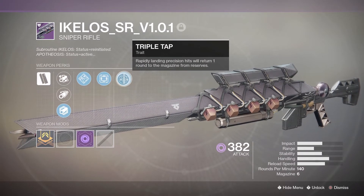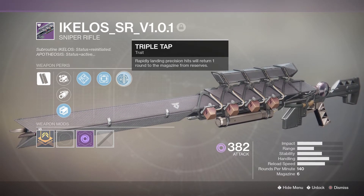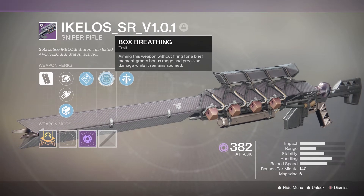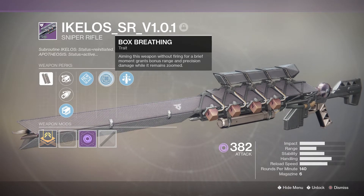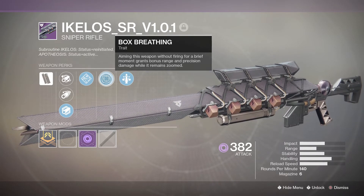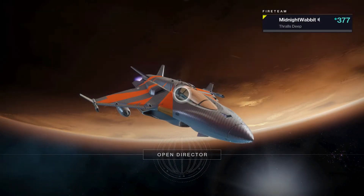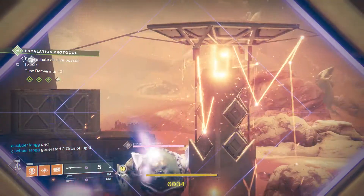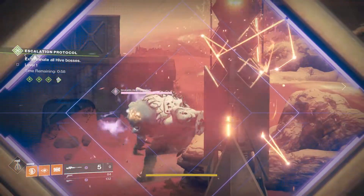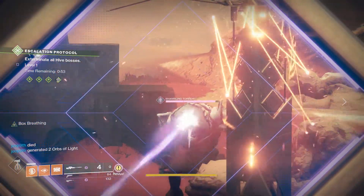What makes this sniper truly special is a unique perk called Box Breathing: aiming this weapon without firing for a brief moment grants bonus range and precision damage while it remains zoomed. As long as the weapon stays zoomed, the rest of the magazine will have that bonus precision damage — and the bonus is substantial, you will notice it. Against the level one Escalation Protocol boss, without the perk it does 6,034 damage, but with Box Breathing active it does 10,344.